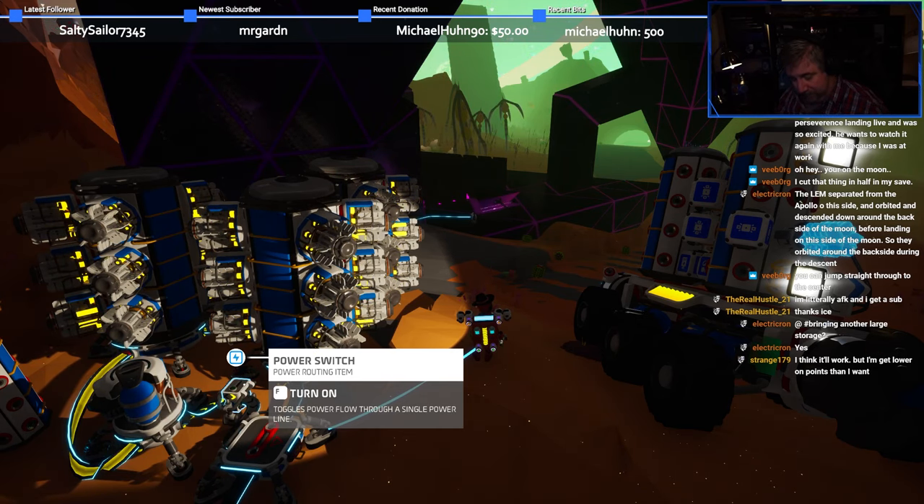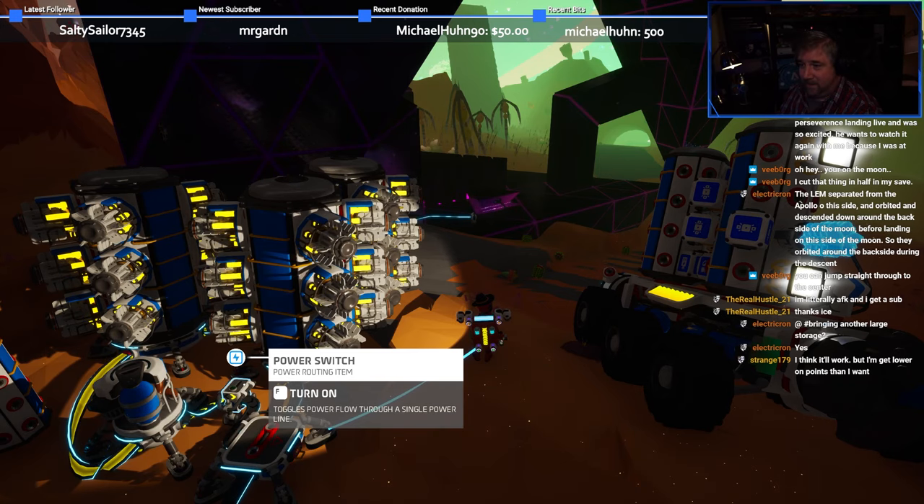Back on Kalidor, I deployed a third large silo and a dozen of the RTGs that I had printed, made another backup save, and with confidence that I finally had everything properly sorted, got ready to turn on the power switch. Here's how it went down. In five, four, three, two, one.